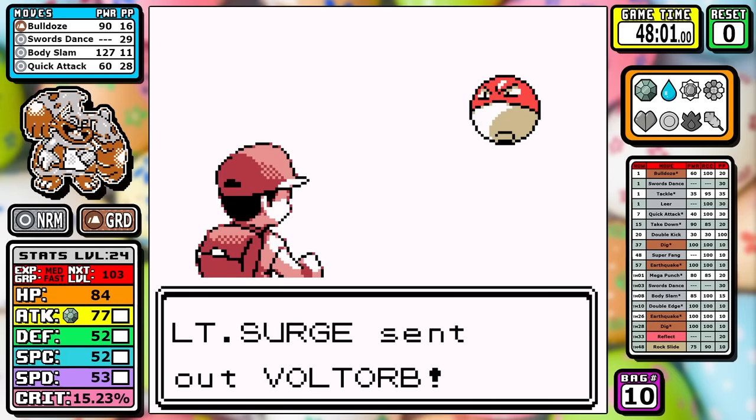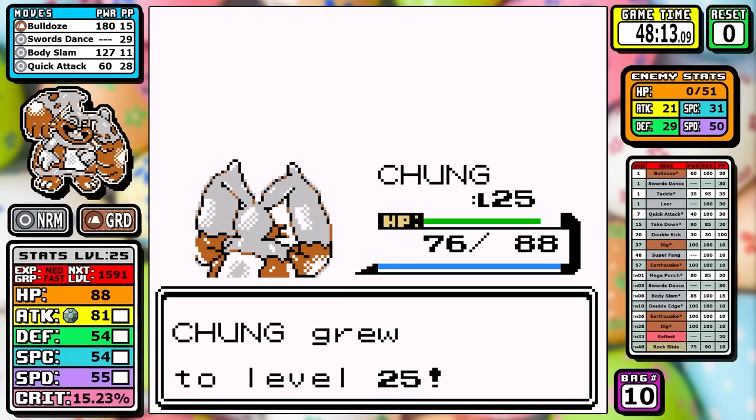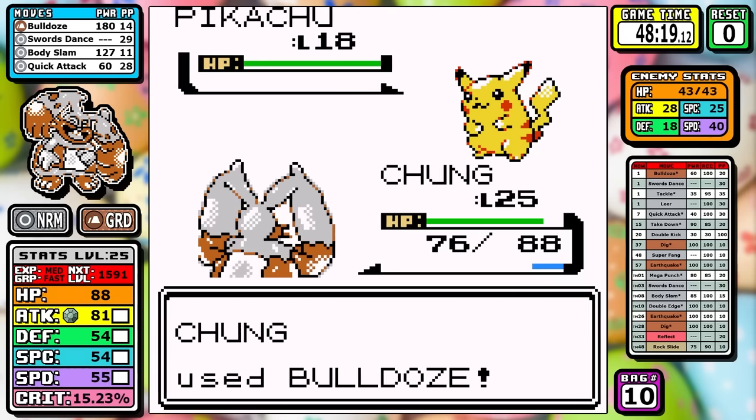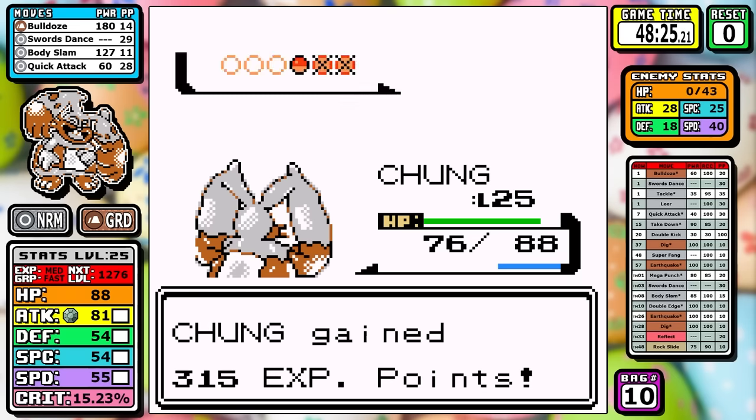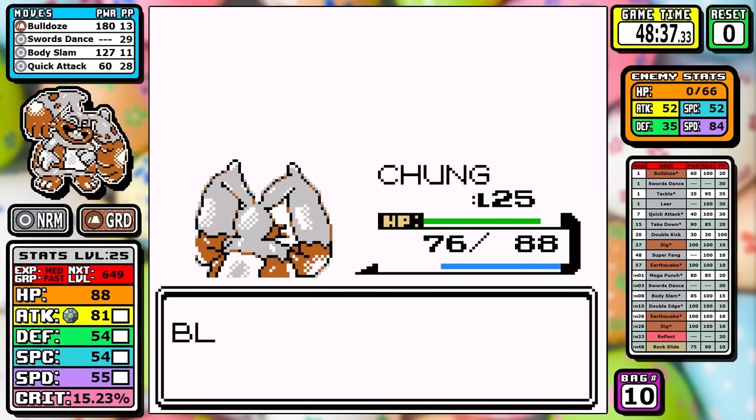Bulldoze is super effective against Surge — it's going to take everything out. The Raichu in Red and Blue can't even hurt you if you're a Ground type, so this is just trivial. We can keep scooting along to the mid game, go past Rock Tunnel, and pick up straight back in Celadon.